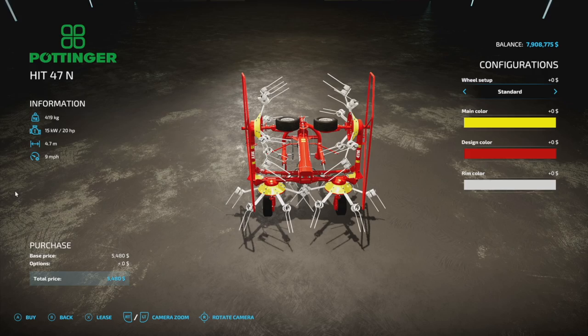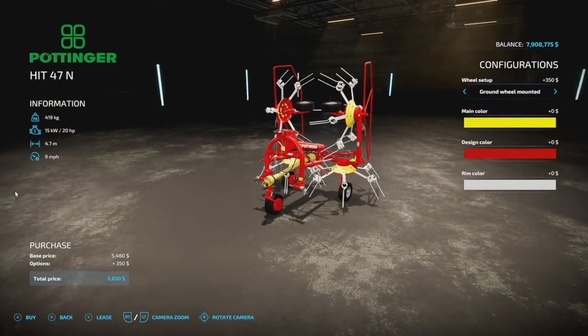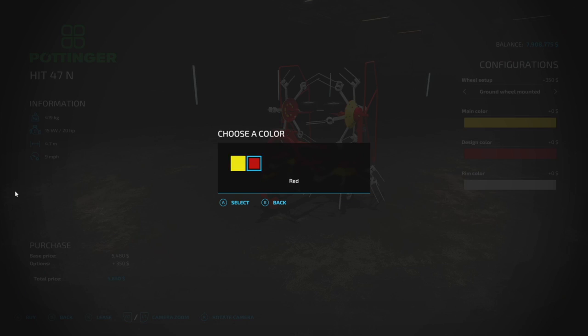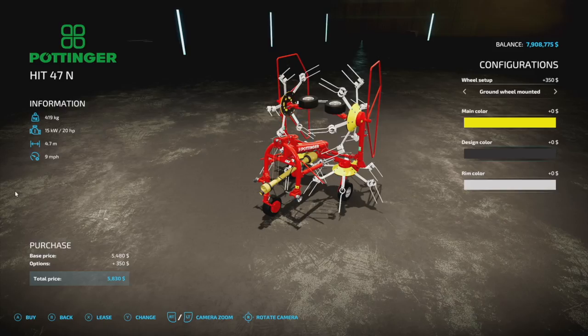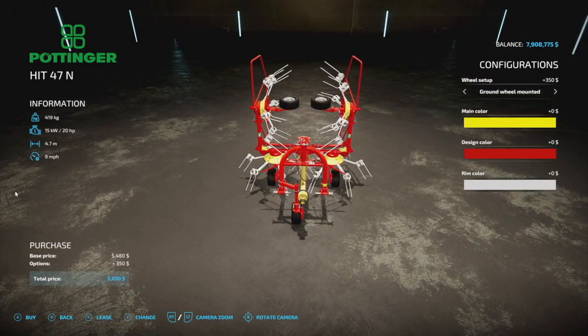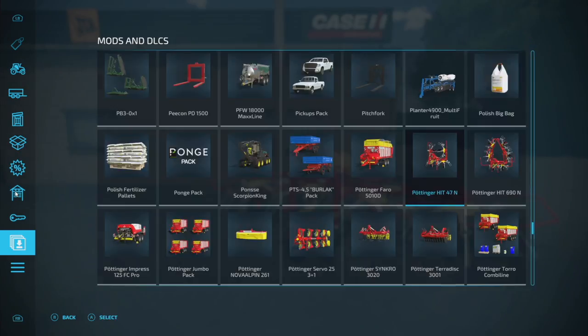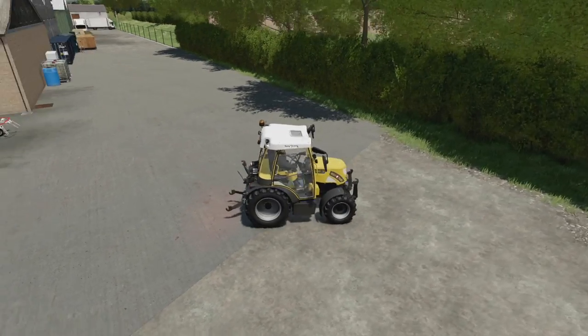Three slots for console. You've got a standard wheel in the back, and you can also add the ground wheel mount in the front. Main color options are yellow and red — that's the top. You've got your design color for the very bottom of the discs, and your rim color — you can go with white or silver.